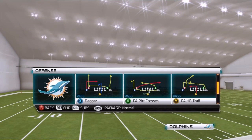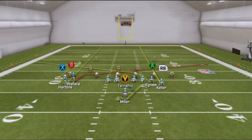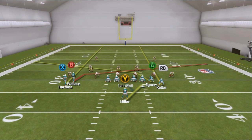Today we're going to take a look at another play action play called PA Pit Crosses. This time we're going to cancel the play action more times than not. The main setup is to cancel play action and streak the far right tight end. The second setup is leaving the play action as is and streaking both outside players X and RB. Finally, we can also be successful by streaking the far right tight end but leaving play action as is.